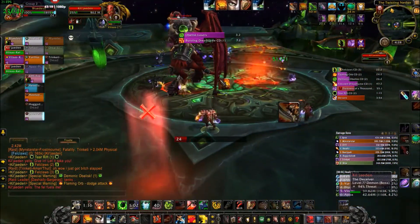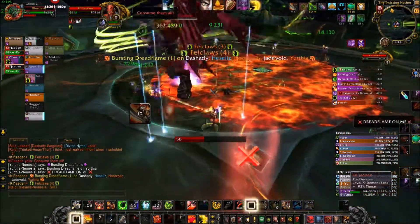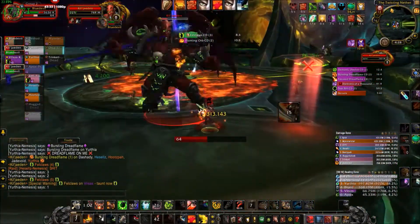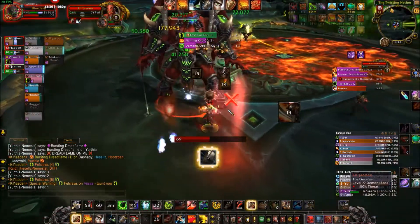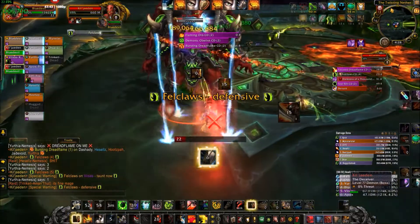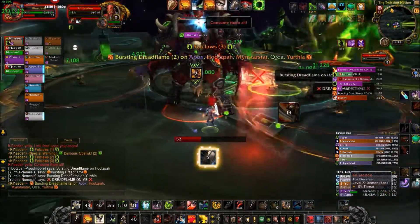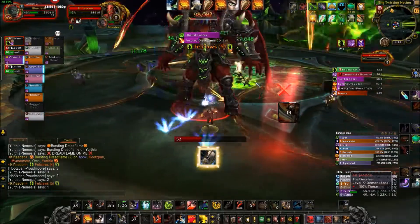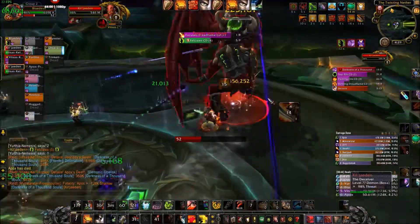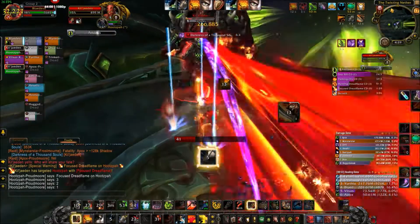Then when he drops the flame orb, move away from it — and hopefully your mage doesn't drop fire right on top of the boss like ours did, because that makes tanking tougher. It's still manageable, but you have to try to keep him out of the fire. Now as a tank, your main responsibility is to try to keep the group — especially the melee — away from the lasers and position him away from them. So while you're taking Fell Claws hits and trying not to get spun around by the portal, keep an eye out for the lasers too. As a warrior it's a little easier since you can Charge right back in if you do get hit by a laser.